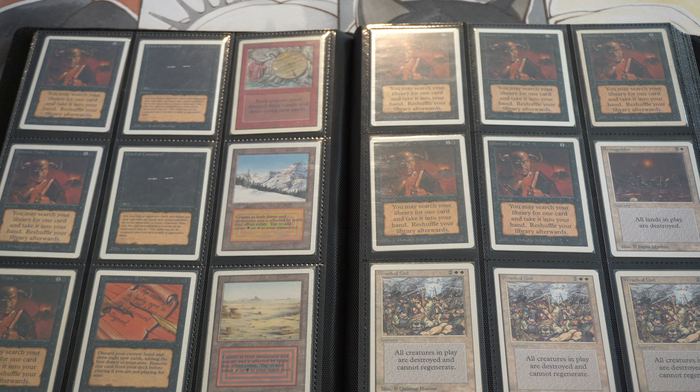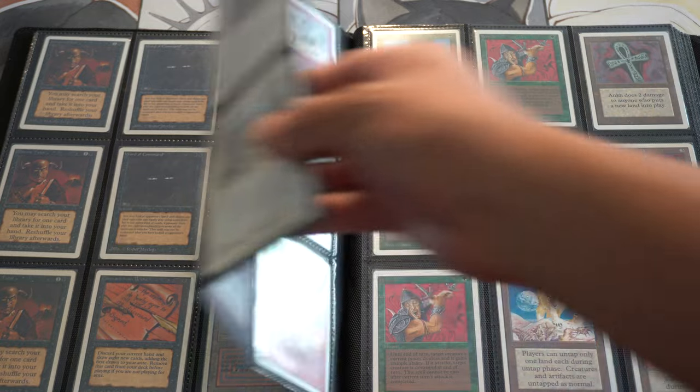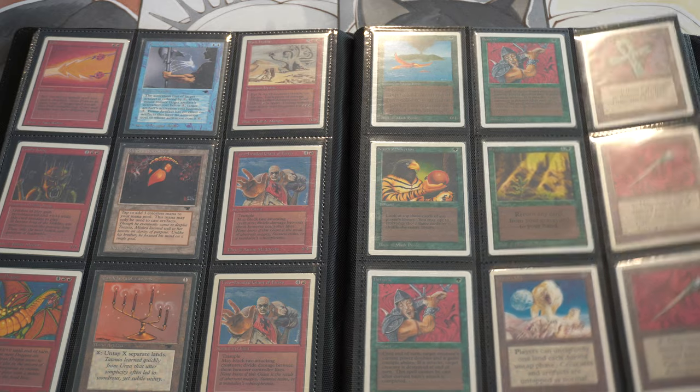These are all Unlimiteds. Unlimited Wheel is a pretty cool one. Unlimited dual lands, Unlimited Word of Command — which is only Unlimited, it's not reprinted in Revised. And then we have some Antiquities: the Workshop, the Candle, and the Power Artifact. And then some casual Unlimited cards — Birds of Paradise Unlimited, Shivan Dragon Unlimited. Very pricey.